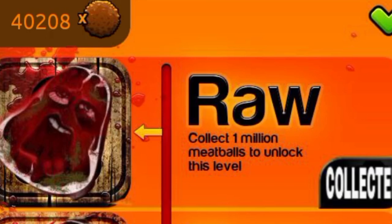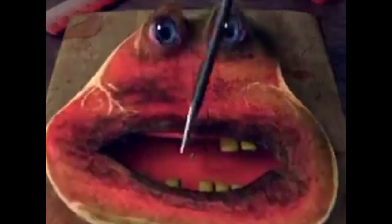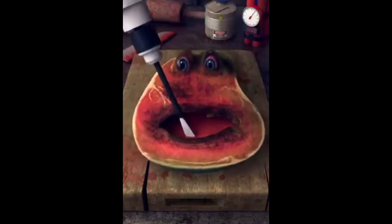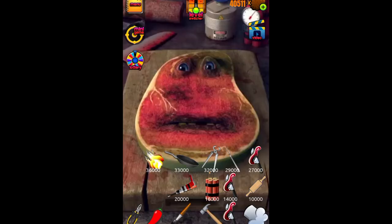Now it's time for the final level, and I'm going to give you a warning - it's pretty gory, it's pretty bad. We spun a wheel and got a meatball. Here's the last level - look at him, he's completely moldy now and looks terrible. When we tap him it does one of the torture methods - it grinds his teeth completely out.